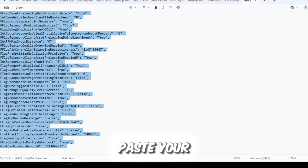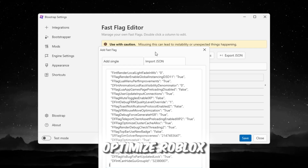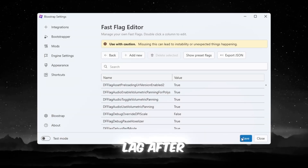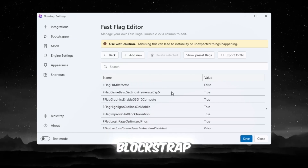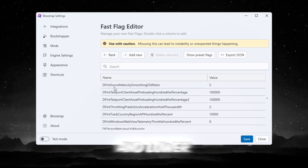On the Fast Flag Editor tab, click Import JSON, paste your fast flag codes, and press Save. These flags optimize Roblox to fully use your system and increase FPS while reducing lag. After saving all settings, launch Roblox directly from Blockstrap. You will notice smoother gameplay, higher FPS, and lower lag immediately.